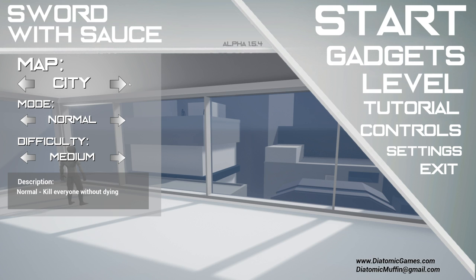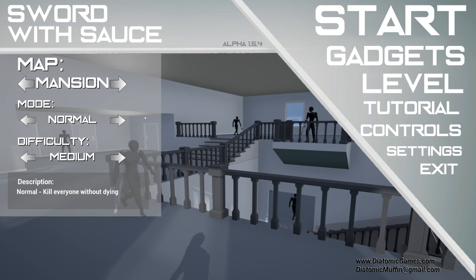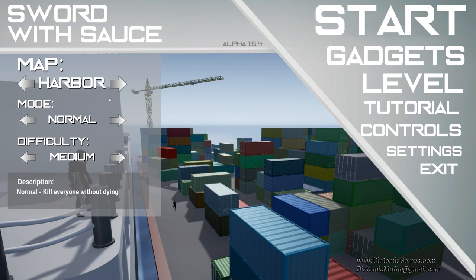Now let's get into the level select. The game is in early access and there's a decent amount of content already. There are four levels to play as of right now: mansion, harbor, city, and atrium. The levels vary in difficulty, and you have a slider to change the difficulty, which makes the AI more alert, gives them more health, and makes them more capable with their weapons. You can also change the game mode: ninja mode means if you're spotted the game restarts; survival mode is a wave of enemies spawning until you die; and normal mode is simply clear the map any way you like. The game just has so much replayability — I jump in wanting to play one round and end up gaming for hours.